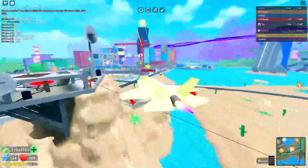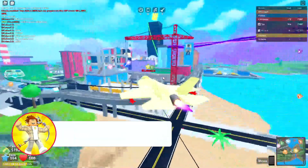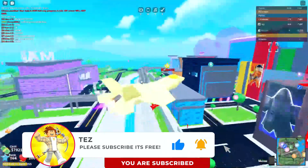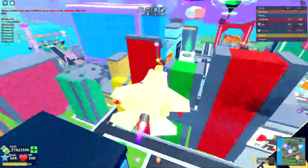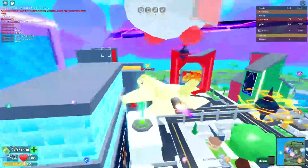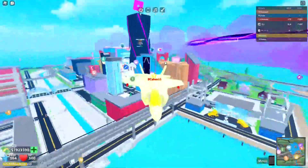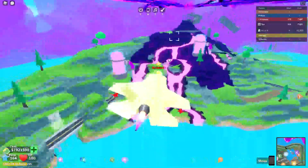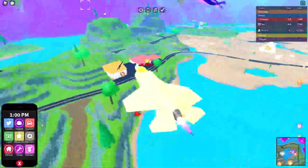Now that you have your jetpack, you can do various robberies without having to worry as much. The only robberies where you can't use the jetpack are the plane and the pyramid, because those actually teleport you to a different location. Next, we're going to show you how to get the hero crystal super fast.